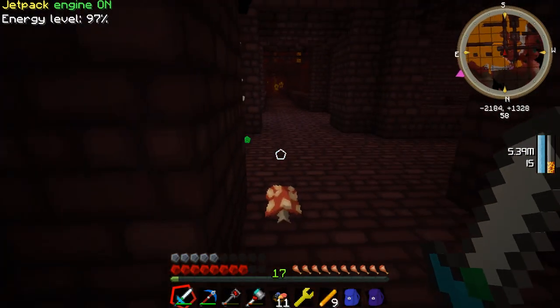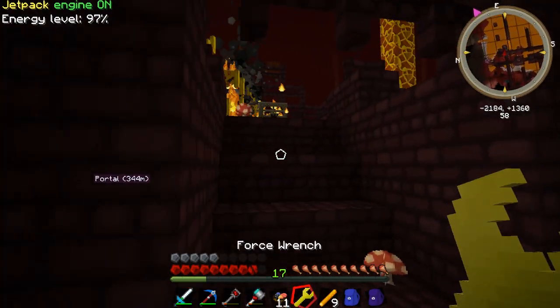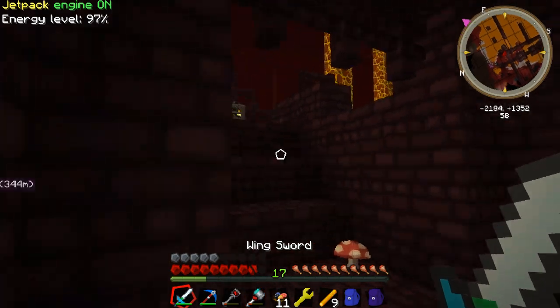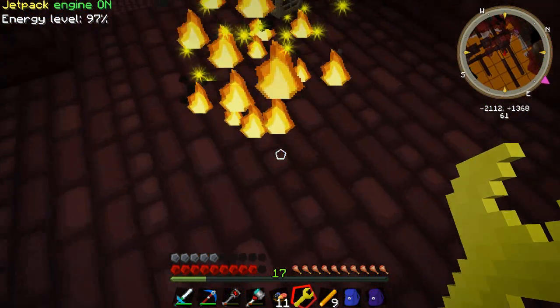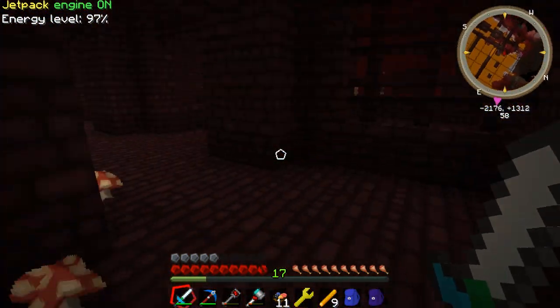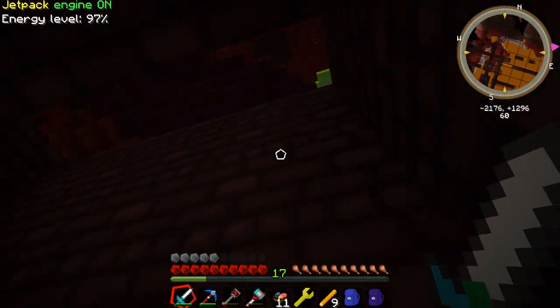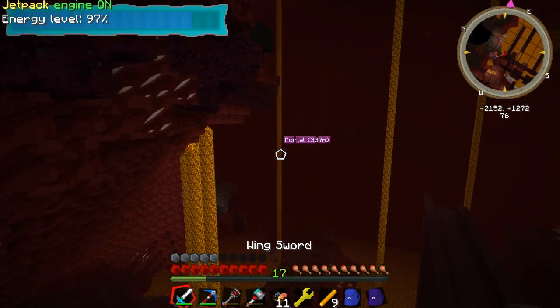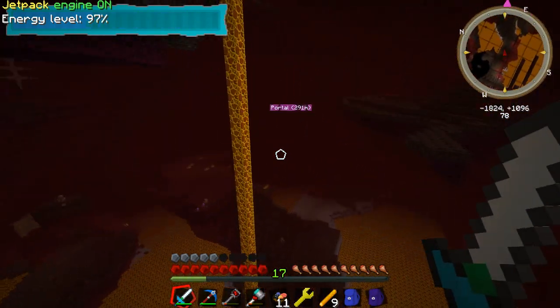Loot bag! Alright, let's take those off. There are a lot of them. Alright, I'm going to let them shoot real quick and we're going to take their spawner. Cool. Alright, so I got nine blaze rods. I got their blaze spawner too. And I'm just going to leave — I'm going to use my wing sword to get out of there. Perfect.